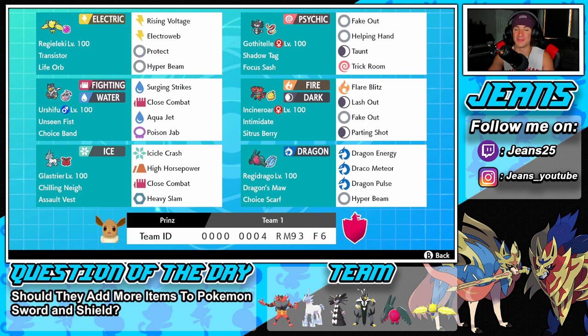Starting off, we have Regilecki in the top left corner — transistor ability, life orb as item, so it can do massive damage. Rising Voltage for STAB, Eerie Web for STAB and speed control, protect, and Hyper Beam for coverage. Next to him is Gothitelle — shadow tag ability, focus sash as item, fake out for flinch, helping hand to boost ally damage, taunt for opposing support mons, and trick room to counter trick room.